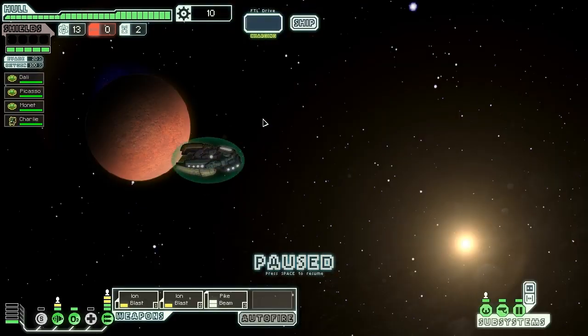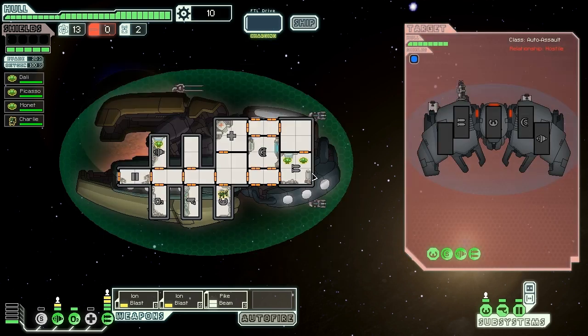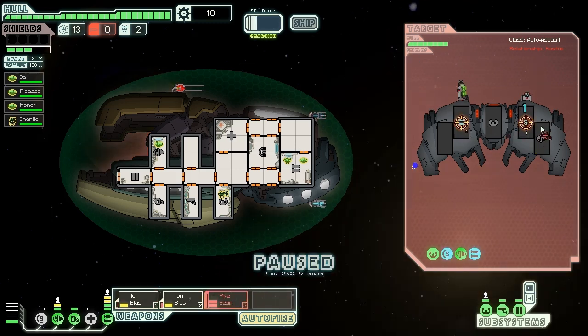An advanced automated ship from Main Station near a small rebel space station — sensors indicate it is hiding military goods. Let's attack and steal what they've got. They have a lot of bombs. Let's ion out their shields and keep them locked down with the second ion. Actually, we're going to hit their weapons with the second ion. Let's turn on auto-fire as well — if we can keep some of those bombs offline, that's probably the best thing we can do for ourselves.